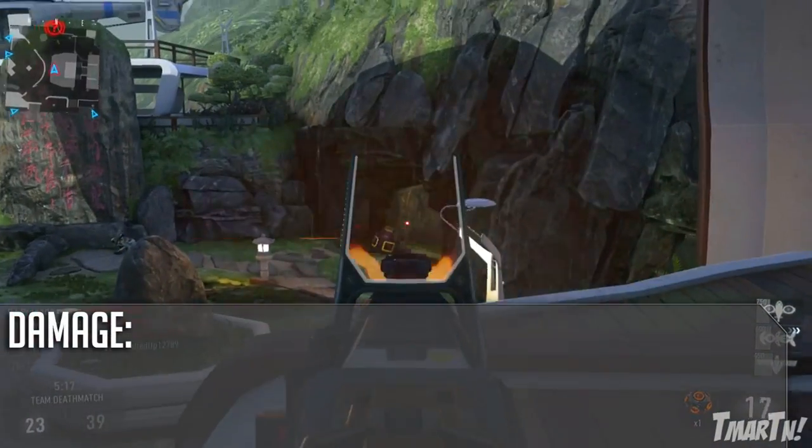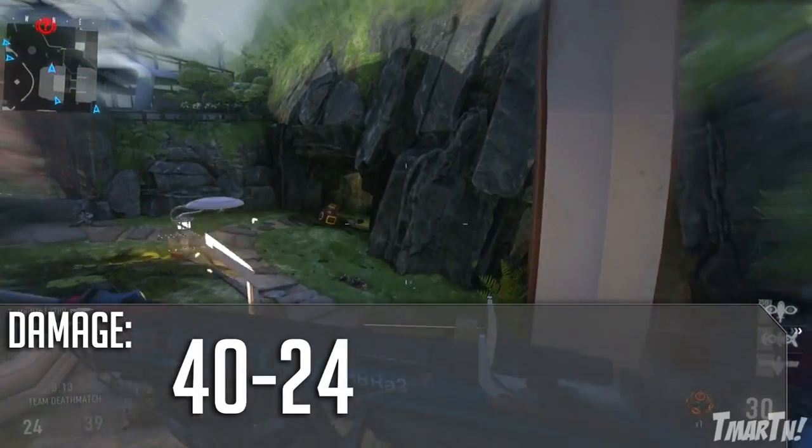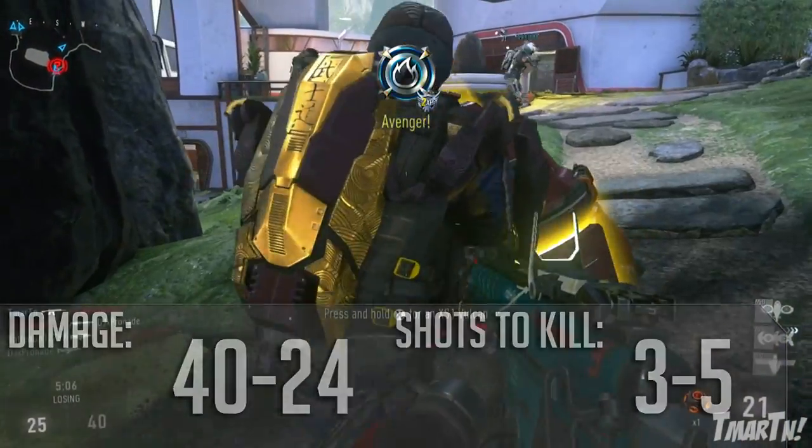Next up for the damage — this is where this thing absolutely shines. 40 damage up close, which is one of the most powerful assault rifles in the game, possibly the most powerful. And 24 damage at a distance, which makes it a 3 to 5 shot kill.